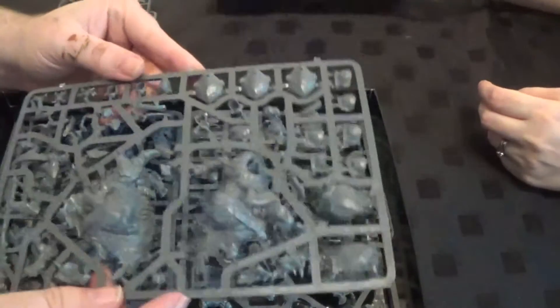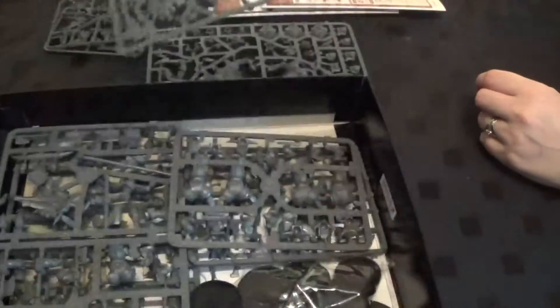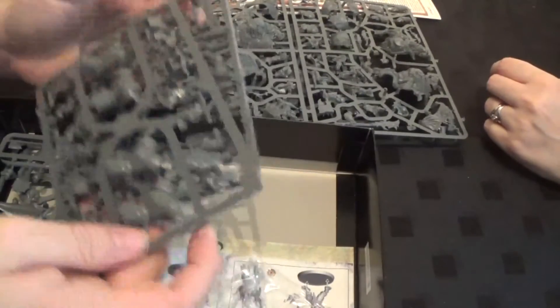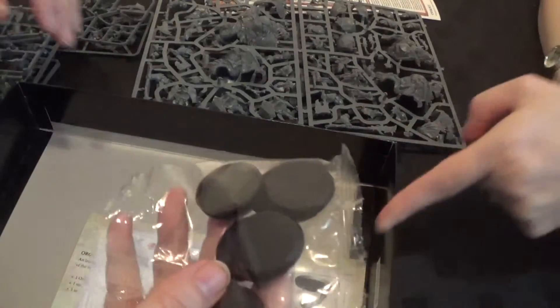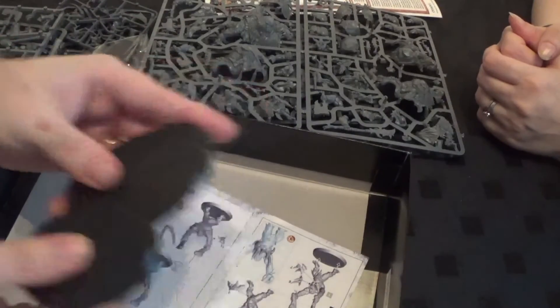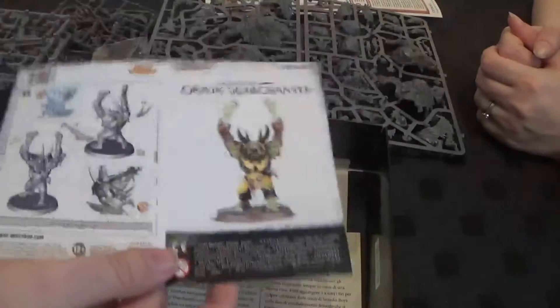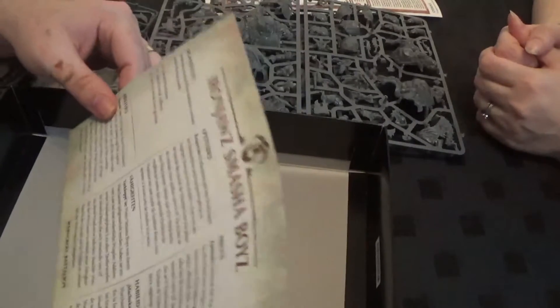There is one of the Goregunters. Those things are huge — I didn't realise quite how big they were. Absolutely huge. There's the other two. Oh, this one looks so expensive. And then here are the Ard Boys. I've got bits in. All the bases. Yeah, that's the size of the bases again. Wow. And we've got the Orc Warchanter — this is the bit that goes into the blister pack. And then your Battle 2 — the Orc Smasher Boys.